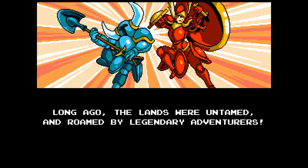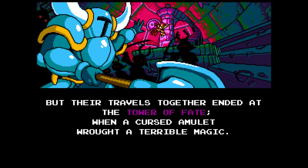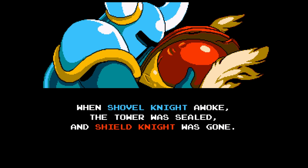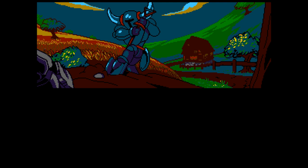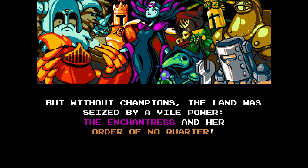We've got a cutscene. Long ago, the lands were untamed and roamed by legendary adventurers — knights with shovels. Of all heroes, none shone brighter than Shovel Knight and Shield Knight. But their travels together ended at the Tower of Fate when a cursed amulet wrought a terrible magic. When Shovel Knight awoke, the tower was sealed and Shield Knight was gone. His spirit broken, a grieving Shovel Knight went into a life of solitude — farming and such. But without champions, the land was seized by a vile power: the Enchantress and her Order of No Quarter — basically a group of knights we're going to fight along the way.